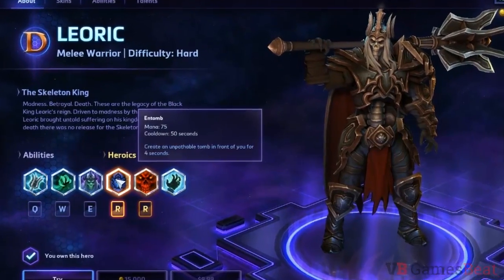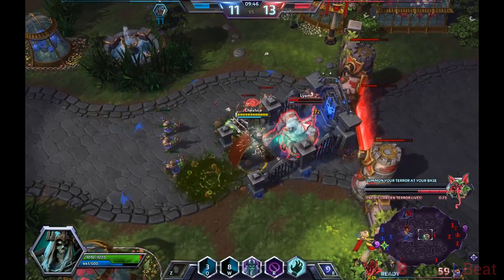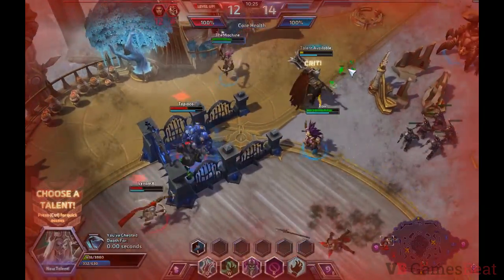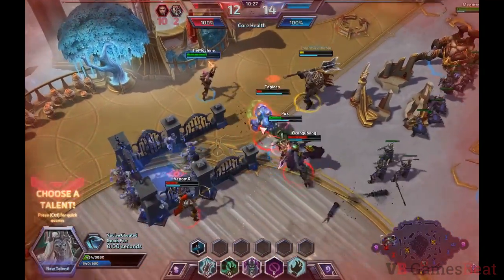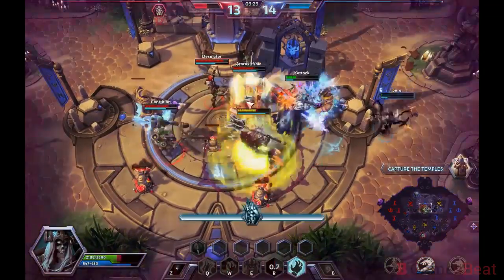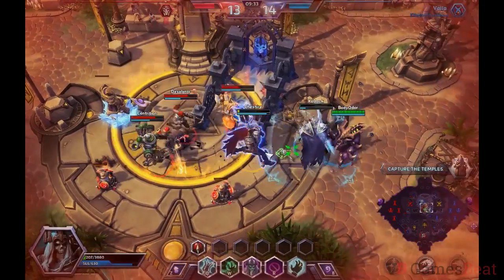Leoric's first heroic ability is called Entomb. This creates a U-shaped tomb around the targeted area, trapping anyone caught inside. Like Tassadar's Force Wall or Nazebo's Zombie Wall, it's great for separating weak enemy heroes from their teammates. But it takes some practice to use effectively — if you're not careful, you can wind up trapping your own teammates instead.